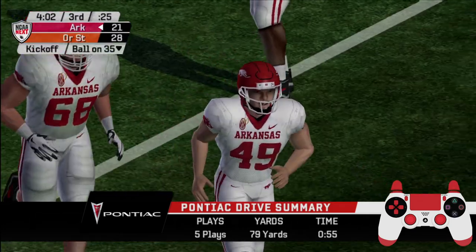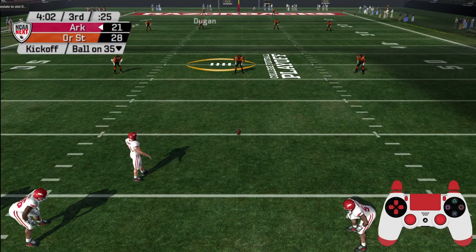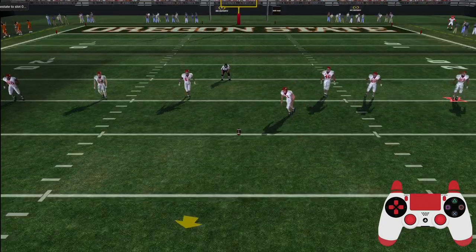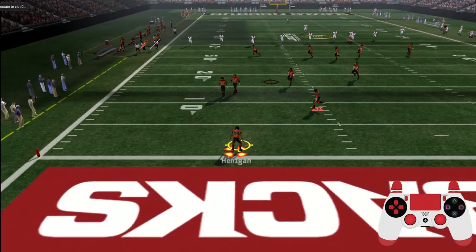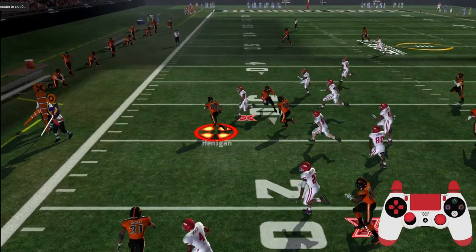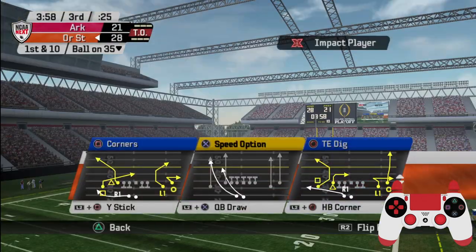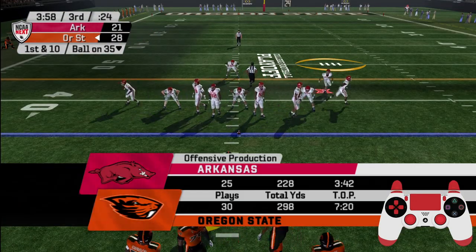He hits the PAT. Over four minutes remaining in the third quarter — the score: Oregon State 28, Arkansas 21. Number 89 fields it at the two, at the 30 — the offense comes out for their next possession. They'll go to work at the 35.